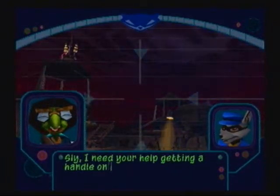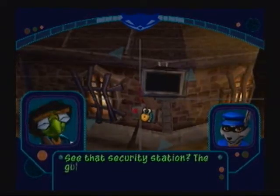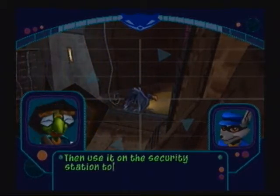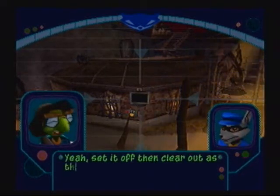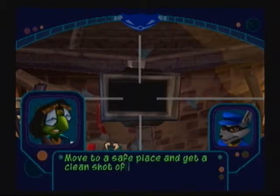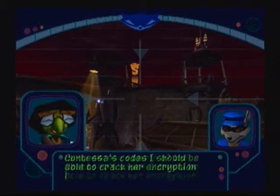Sly, I need your help getting a handle on the Contessa's encryption algorithm. I'd love to, pal, but I have no idea what you're talking about. I'll explain it one piece at a time. See that security station? The guard nearby is responsible for its upkeep. I'll need you to pickpocket his key to the terminal, then use it on the security station to set off the alarm. Set it off, then clear out — the guard's sure to come running. Once he sees it's a false alarm, he'll input the code to turn it off. Move to a safe place and get a clean shot of that digital readout. Hit all the security stations out here — once I've got a large enough sample of the Contessa's code, I should be able to crack her encryption algorithm.